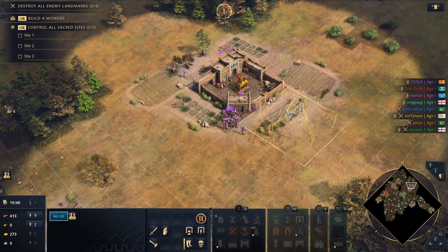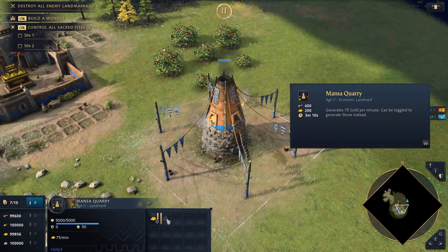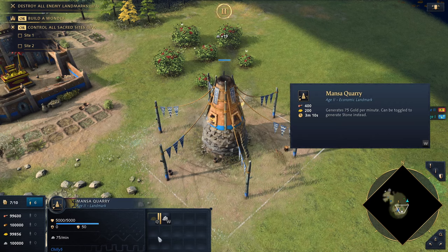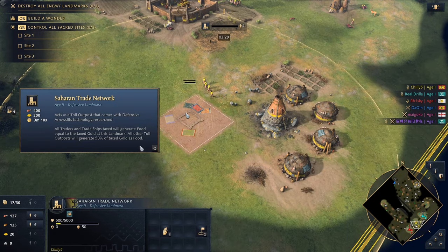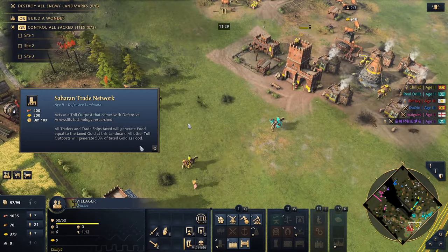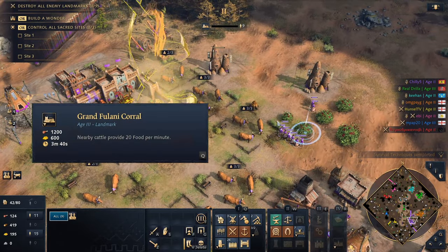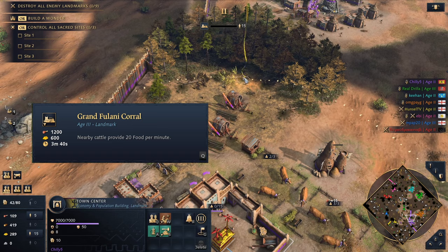Landmarks. In the Feudal Age, both landmarks are technically viable. The Monsacori is a gold generator that can also be switched to do stone generation — this is usually the easiest and most brain-dead option. The Saharan Trade Network will make your traders generate free food when they pass a toll outpost, which means you get even more free resources if you decide to trade; it's also great for defending your base early on. In the Castle Age, the Grand Fulani Corral is the centerpiece of your cow boom strategy — easily the most important landmark this faction has access to.